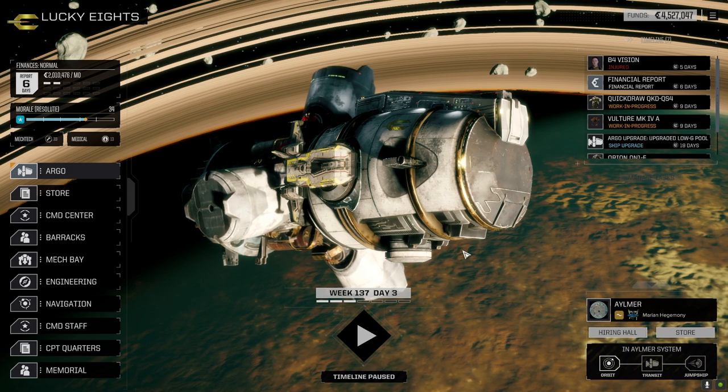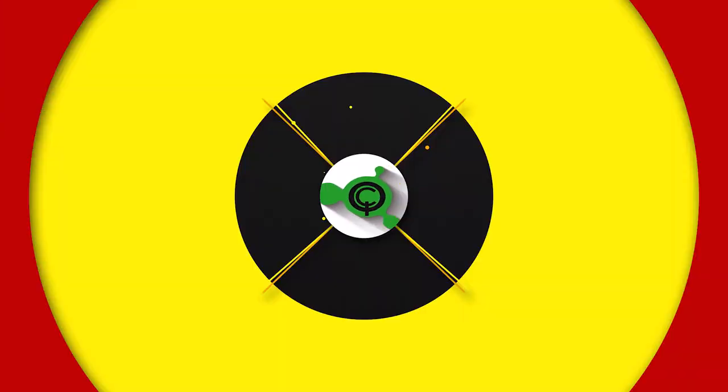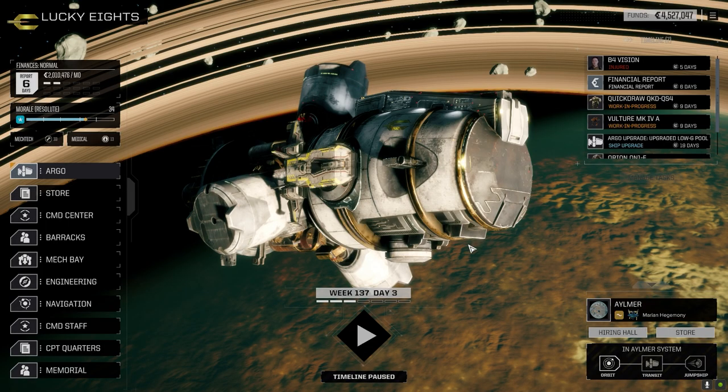Hey everybody, welcome back to the channel in another episode of It's Jenkins. This episode is brought to you by Black Knight QS — Black Knight QS, putting the black in your night.